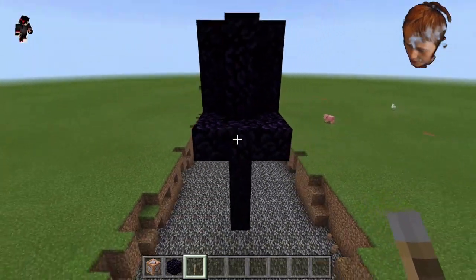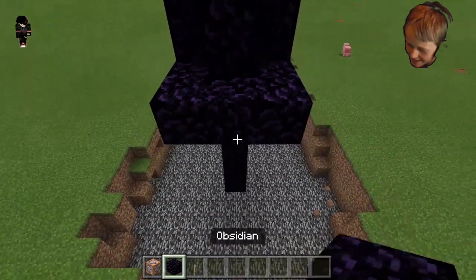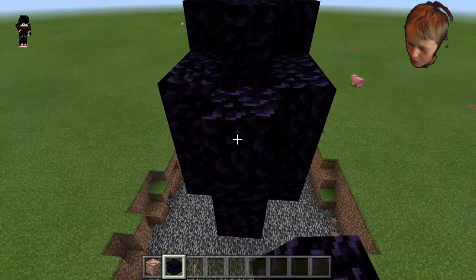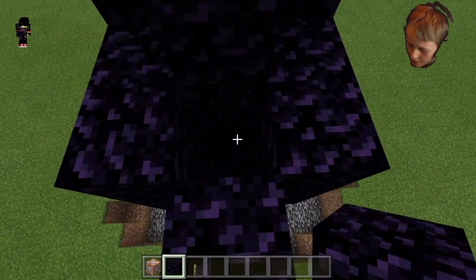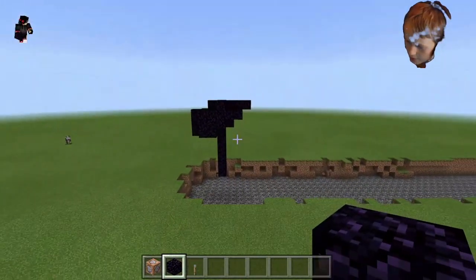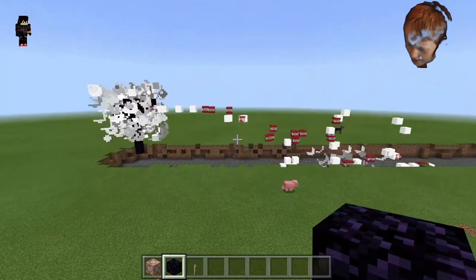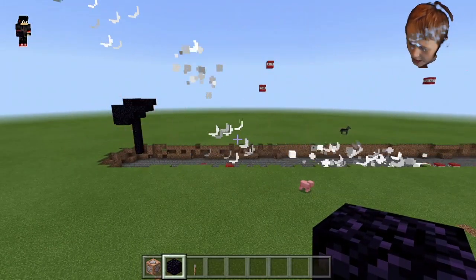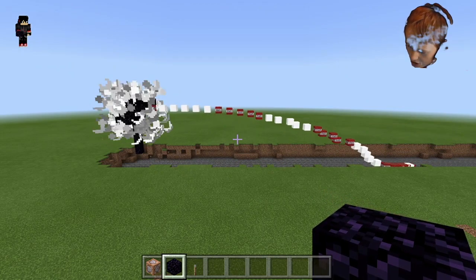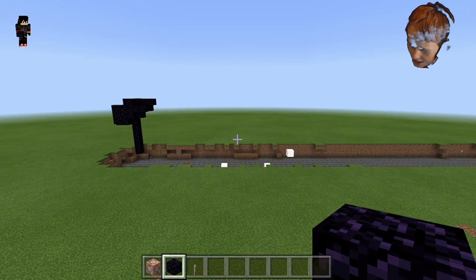It probably just pulled up the lever, so what you can do to fix that is just build around it with obsidian. Pull the lever and here we go — look at that! Once it gets going, it shoots about 30 TNTs per second. Yeah, a lot of TNT.